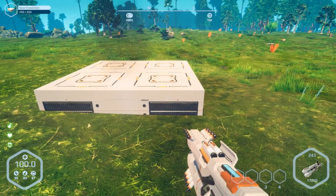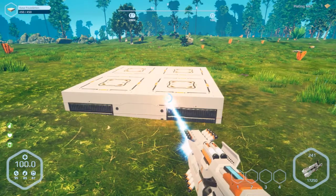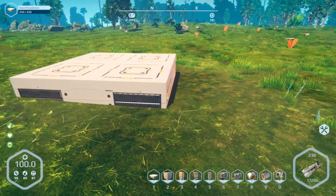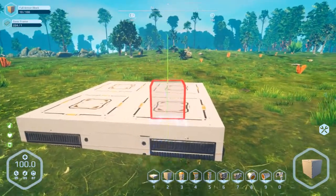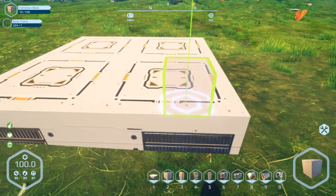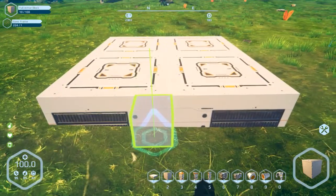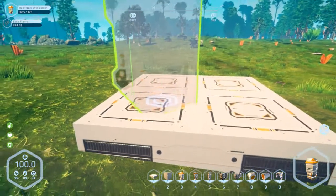Then you just use your multi-tool. You'll see a circle around the reticle and you have to make sure that circle fills up — that lets you know the block is complete. Planet Nomads uses a grid system. Everything is based around the size of one armor block, and as you can see it'll snap within certain grid spacing. In the case of a base foundation it's an eight by eight grid.